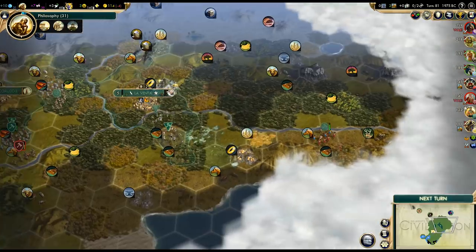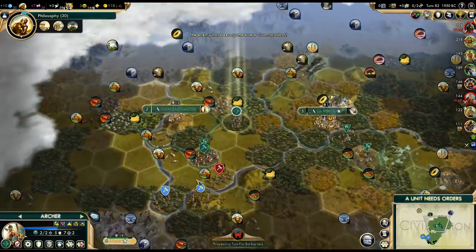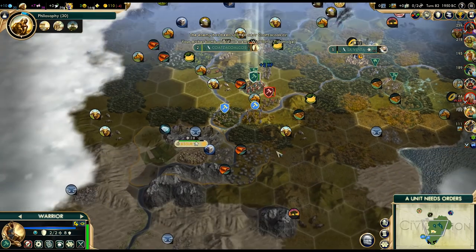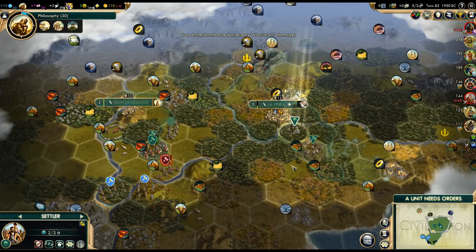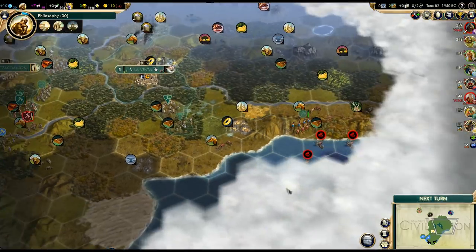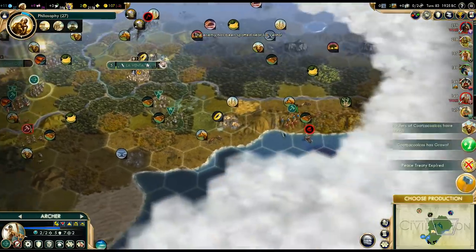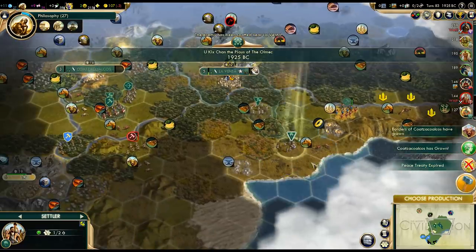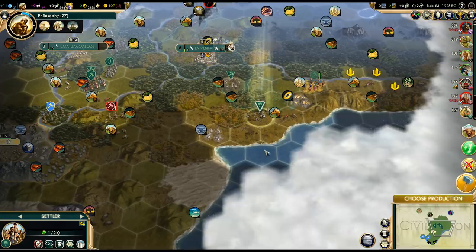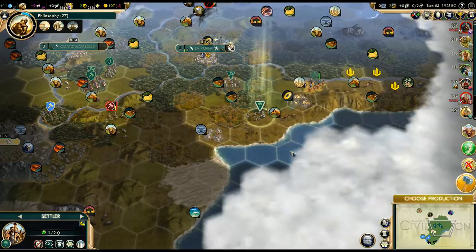If we settle here we won't have the wheat in range, and I'd like that for growth — so this is actually a pretty tough decision. I'm going to settle on top of the horses. I normally don't do that, but I think in this case it's justified. Let's kill that Spanish warrior. We still can't peace out apparently. There's the monument done — next up we're going to need a library because of National College.